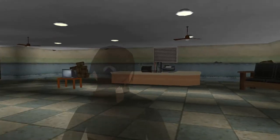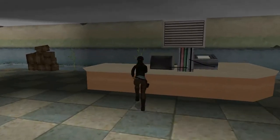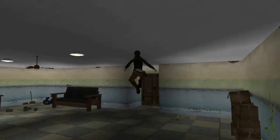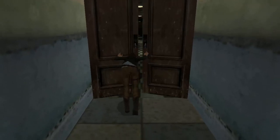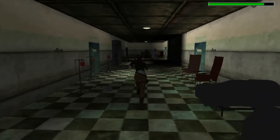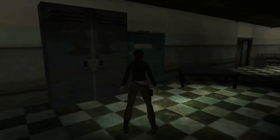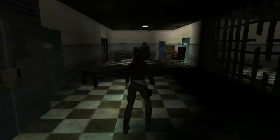We start off in a reception area. Come behind the desk and pick up the flares. Open this door and we'll land up in a longish corridor. The blue doors open, and these cabinets do open — most of them in this level contain items.